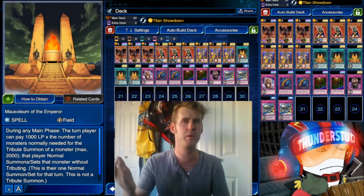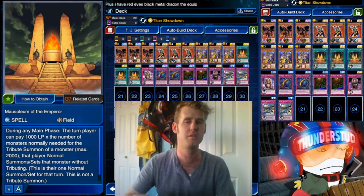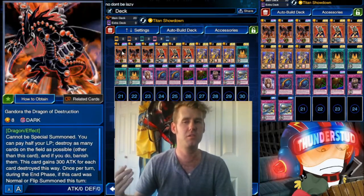We have Mausoleum — if you don't know what that does, for every tribute you would need to Normal Summon something, you just pay a thousand life points, then you can Normal Summon it. So we pay two thousand life points, Normal Summon Gandora, use his effect, kill all we can, hopefully OTK.